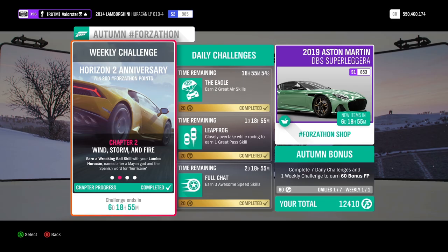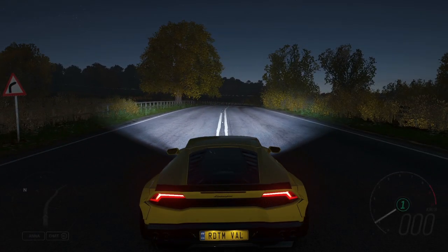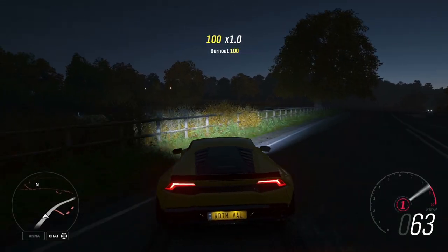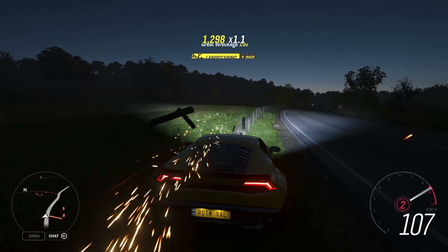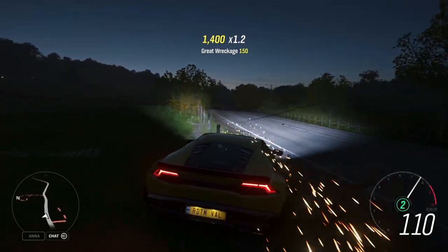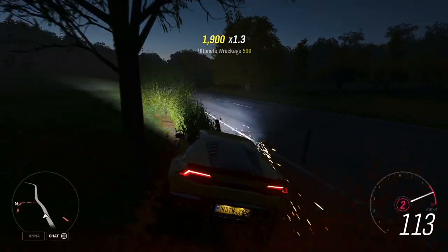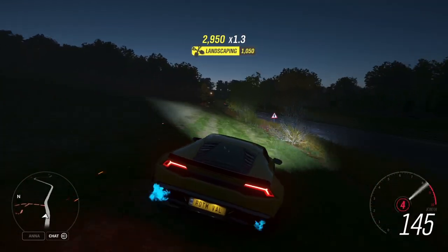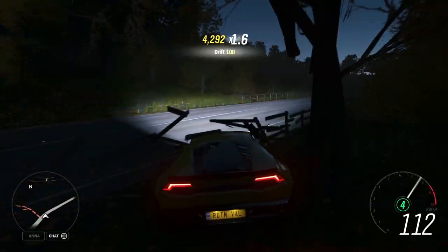We need to drive eight miles. For the Wrecking Ball skill, you need to find a fence — you get the wreckage, and then you will get the Ultimate and then the Wrecking Ball. Just keep doing it after each other and it will come.